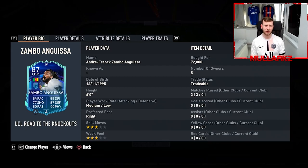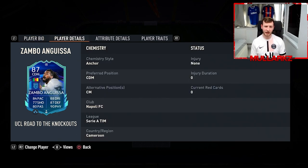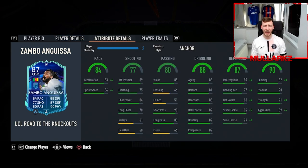Zambo Anguissa has had his max upgrade from 84 to 87 — we're going to play a few games of FUT Champs. This card is worth getting in your team. A quick rundown: obviously cost 72k, not bad for an 87 CDM. Six foot tall, medium-low work rates, freestyle skill moves, right footed. He can only play CDM or centre mid, so not too many alternate positions. This card can be made lengthy with a free chemistry style — either the Anchor, Architect, or Marksman.